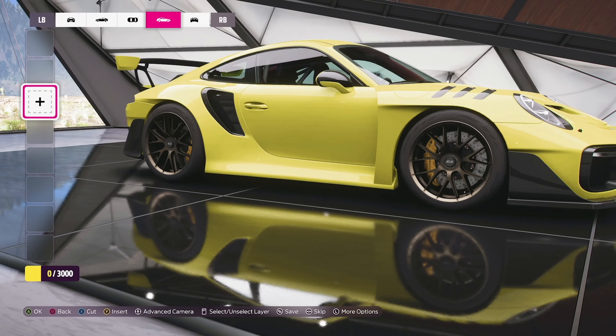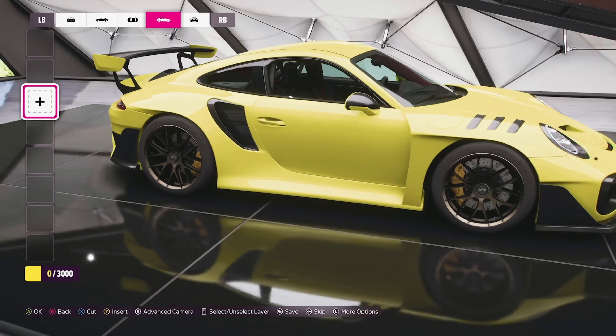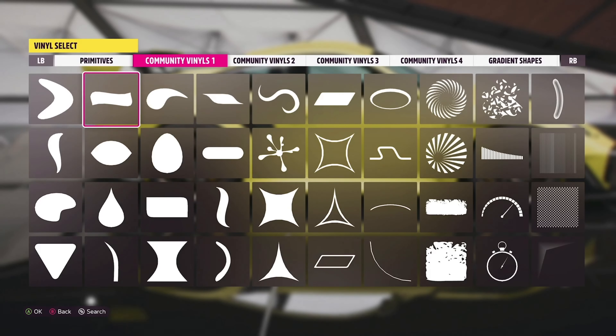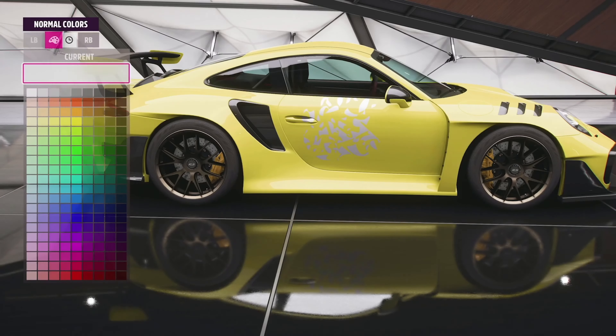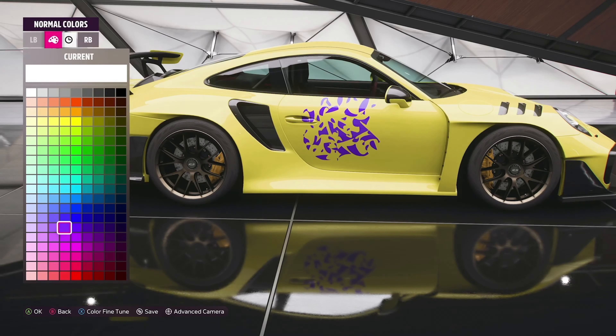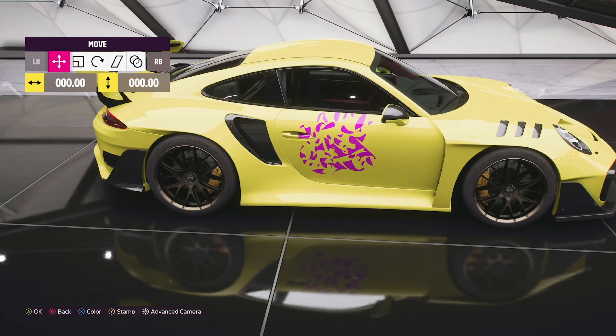Starting with the updates to the livery editor — this was teased back near the E3 reveal that they wanted to bring the livery editor more in line with photo editing software like Photoshop. That definitely piqued my interest because Photoshop is a pretty advanced piece of software with a huge feature set, so hearing that Forza's livery editor was going to be moving more in that direction seemed amazing. However, after seeing it demoed on the live stream today, there really isn't much new that Horizon 4 players won't already be familiar with.